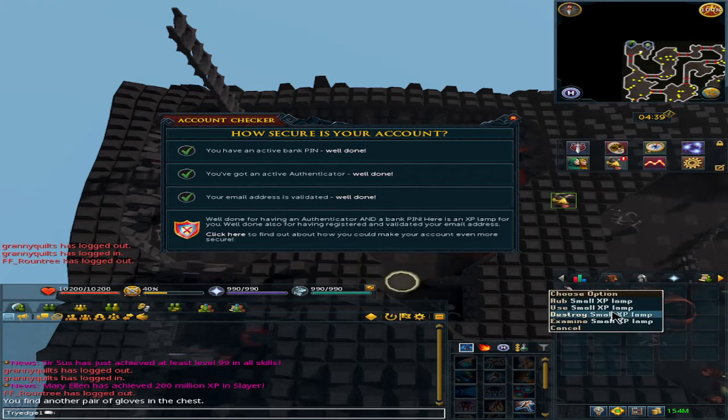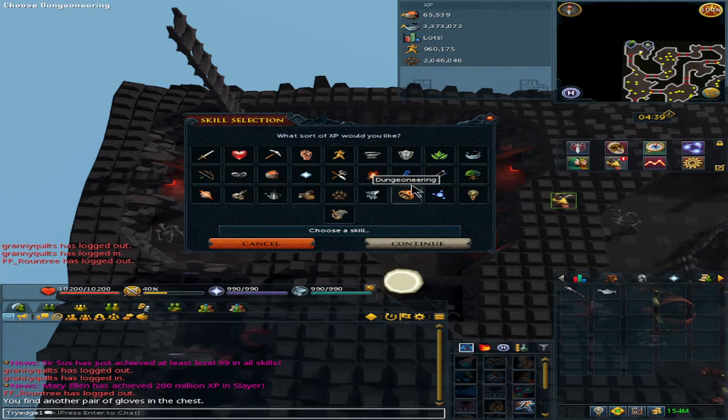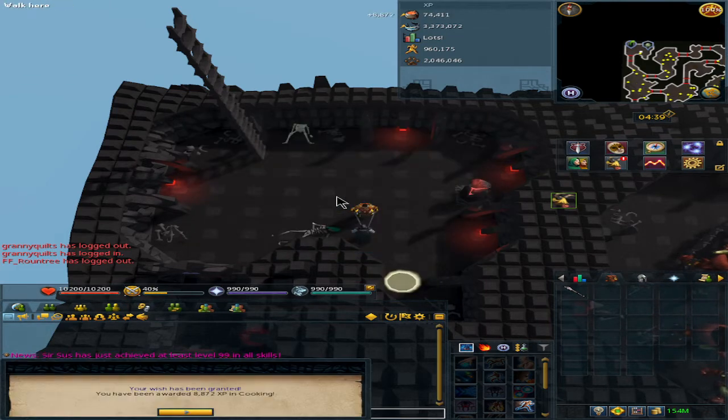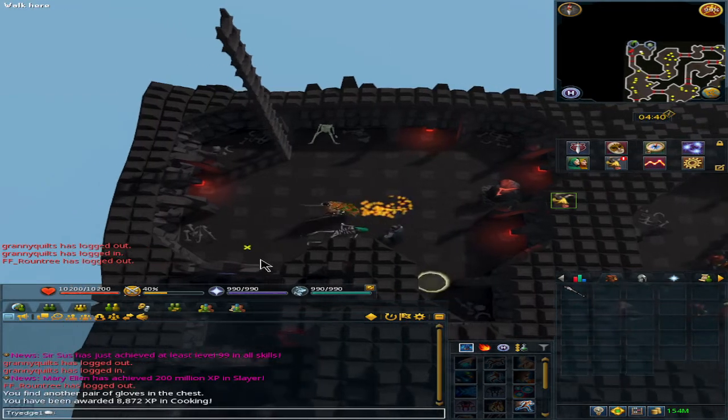You will get a small XP lamp. I will rub this and choose Cooking — for 8,000 experience. I am level 99 cooking, so don't even bother with that.